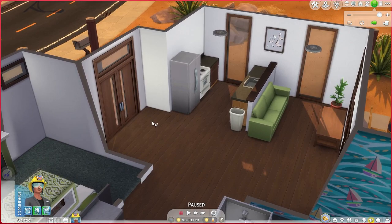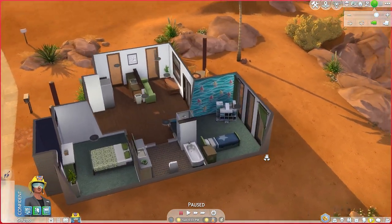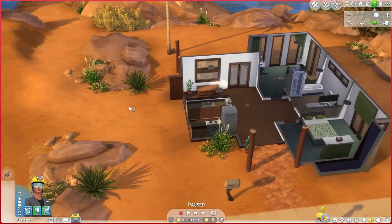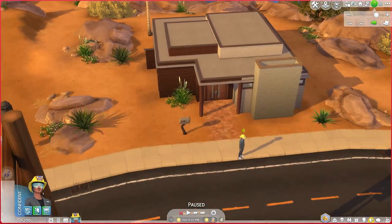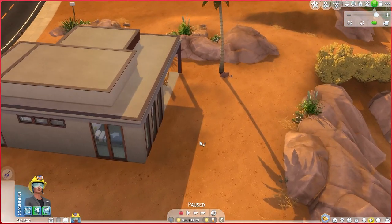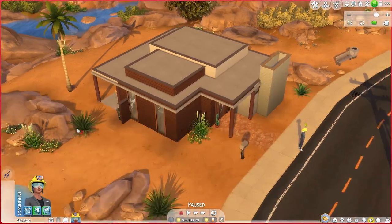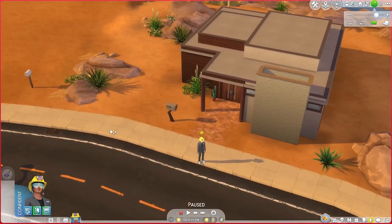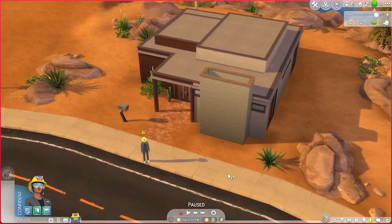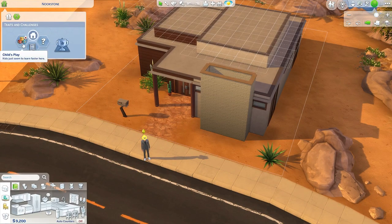Here we have our bathroom, which is really, really large and definitely has enough room for a double vanity eventually if you wanted to upgrade to that, and a separate tub and shower situation. I did have the dining area outside as it is Oasis Springs and it's always nice weather — I thought this would be fun to sit out here and be able to look at the water. I didn't use pretty much any debug landscaping, so when I go around the place it is really sparsely landscaped. Thankfully we're in the desert so we can kind of get away with that. Obviously I would have liked to do more, but I just didn't feel like going through debug today. I did give this lot the lot traits of child's play and natural light.